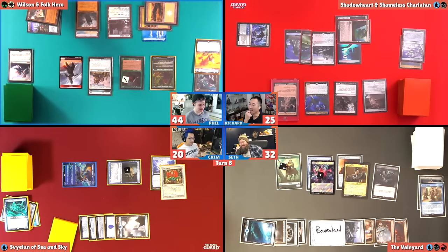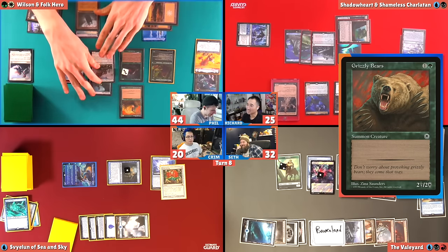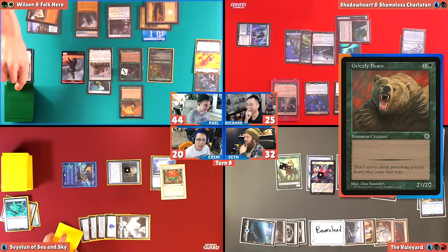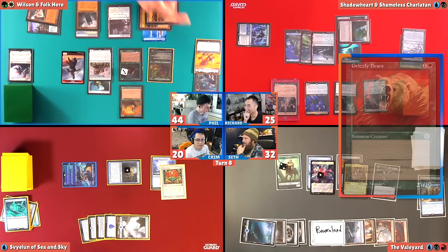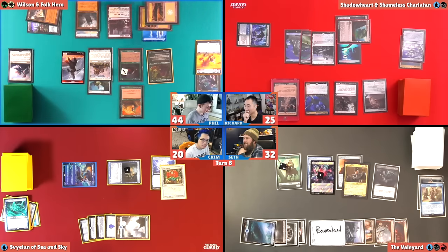Here is a Portal Grizzly Bear. What a beauty — I cast it, I get a cast trigger. I learned recently that those cards are ungodly expensive. Like, those random commons from Portal. Then I draw a card with Guardian Project. How's Phil doing Phil things with a bear deck? I know, he finds a way. He's drawn so many cards.